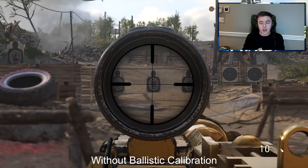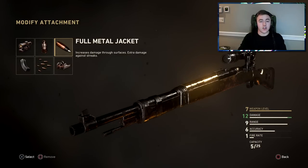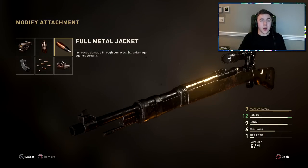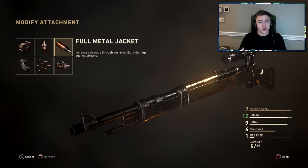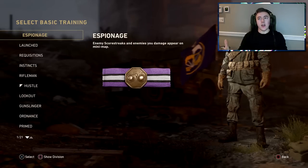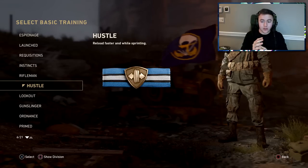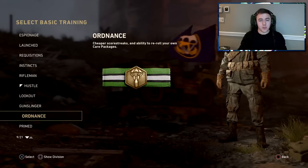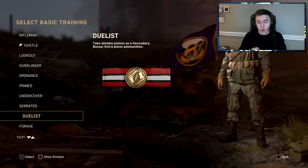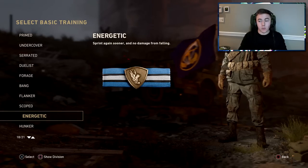If you're using a four-time scope, make sure you use ballistic calibration — pair those two together. FMJ is good maybe in hardcore but for regular gameplay there's not many times you'll shoot through a wall, and it doesn't affect overall damage. As for basic trainings, there are about three that really help for sniping. Scopes supposedly reduces idle sway when aiming down sights, but I've tested it and it really doesn't work on snipers right now — so skip that one.